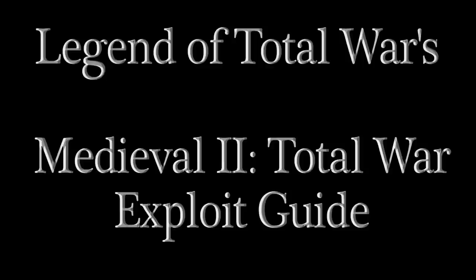Legend of Total War here and welcome to my Medieval 2 Total War Exploit Guide. I'll be covering all the major exploits I know in this video. Before we begin, let me explain the difference between an exploit and a cheat. An exploit is a move or trick that gives a benefit that under normal circumstances wouldn't be achievable. This is done through tricking the game mechanics and through faults in the programming. A cheat is an outright code that gives an instant result, usually inputted into the console commands.